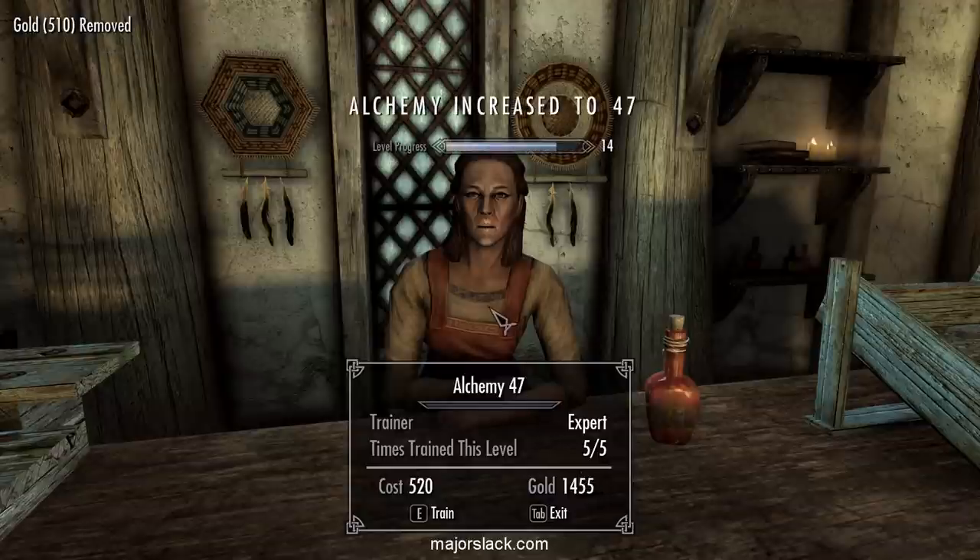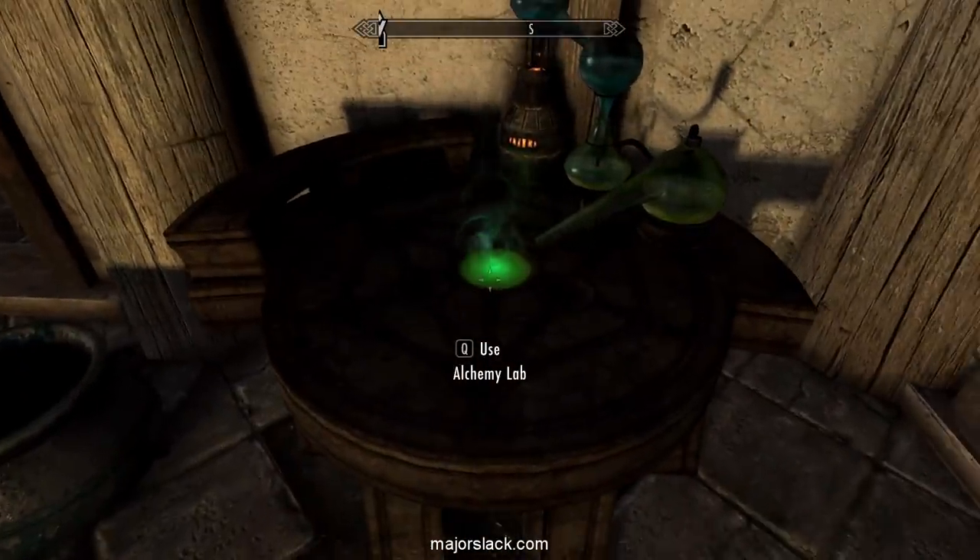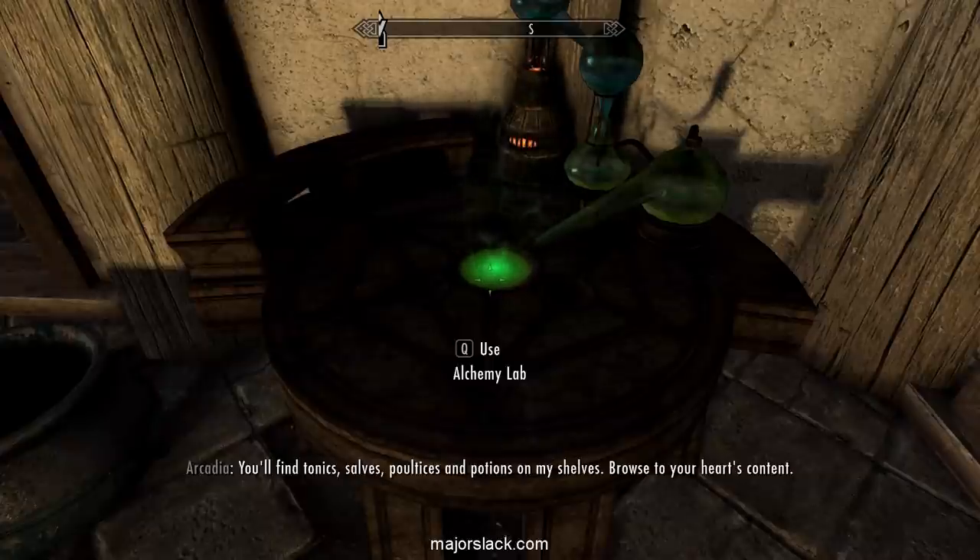We got a ton of money, so let's buy it five times. The best thing about this is there's an Alchemy lab right here and she's not going anywhere. We can just crank out some potions and sell them back to her.